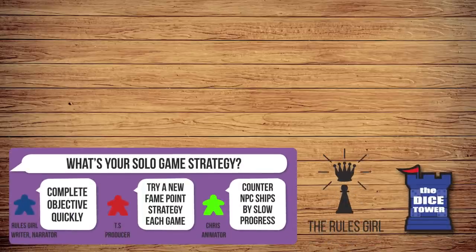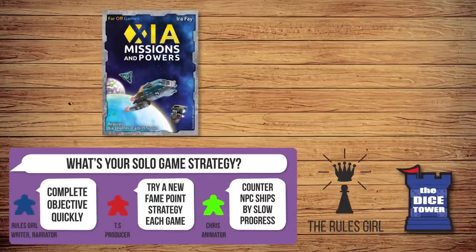If you liked the solo game of Xayah Embers of a Forsaken Star, you might also like Xayah Missions and Powers, a mini-expansion for Xayah Legends of a Drift System from far-off games. If you enjoyed this video, consider liking it and subscribing to the Dice Tower for rules explanations, reviews and more!